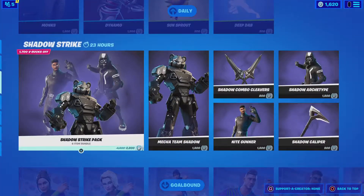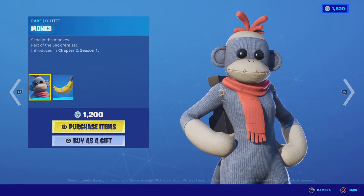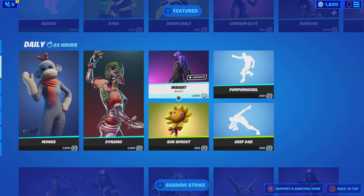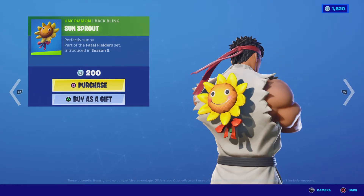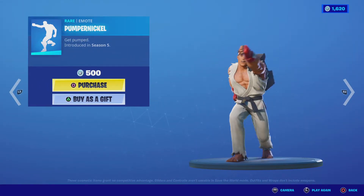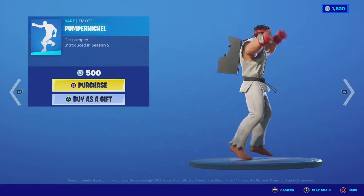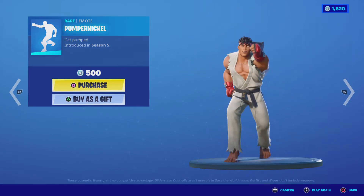Chrono, Savage, Monks, Sweaty Dynamo, Insight, Sunspout, Pumpernickel — which I think next item shop Fresh's Locker Bundle is coming out, because this is his emote.